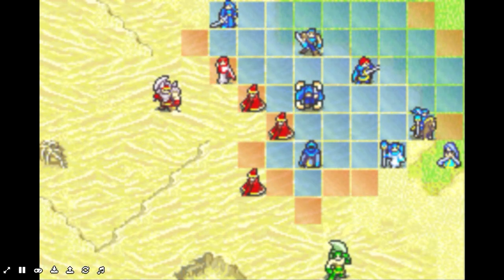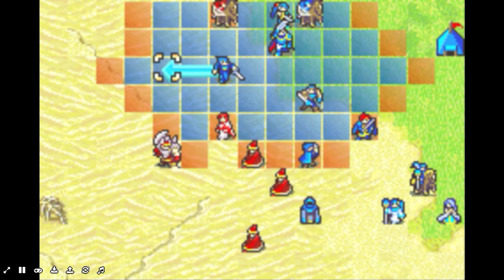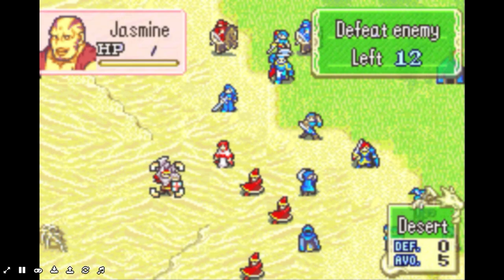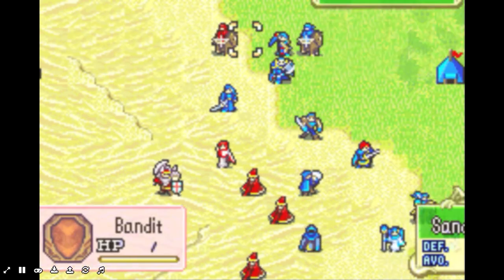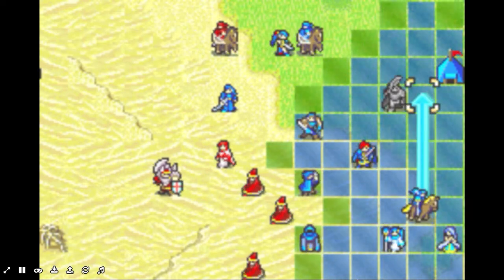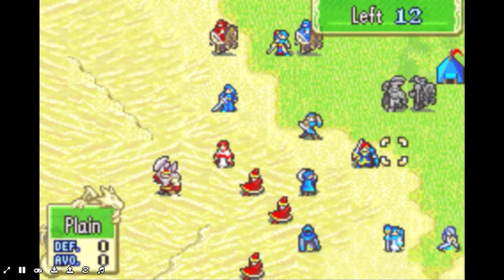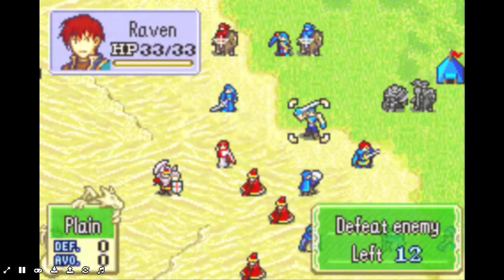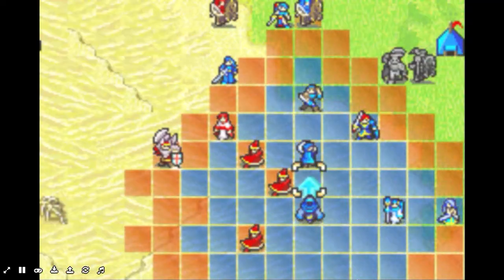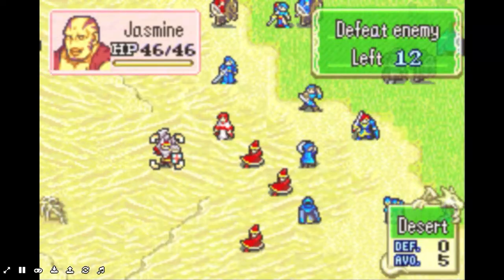I don't know how I'm gonna do this. Dude, Jasmine's gonna crush me — how the heck am I gonna do this? I know I can probably one-shot her with Guy just spamming Killing Edge, but I don't know. First things first, I'm gonna have you fall back and Priscilla heal.